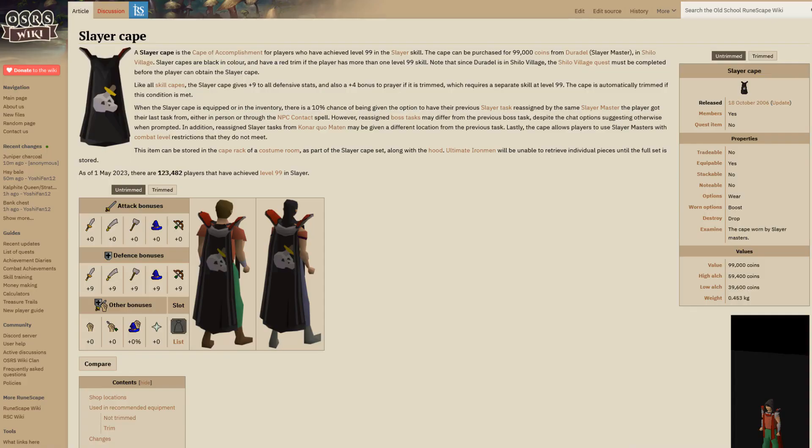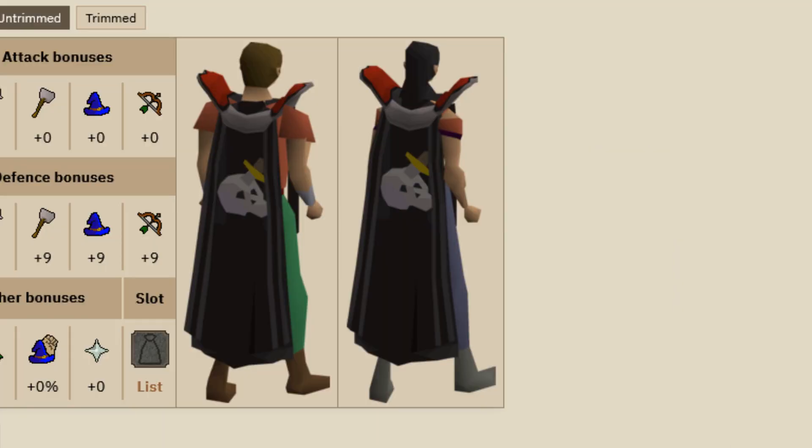The Untrimmed Slayer Cape. Not only is it one of the longest 99s, but it can be pretty difficult to get it as your first 99 because training it traditionally trains an extra 5 skills at the same time. Plus, it just looks cool — I mean, it's all black, look at it.